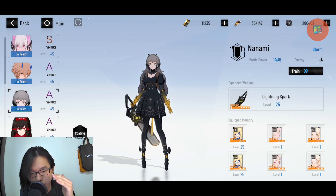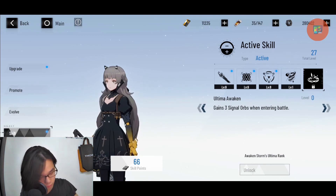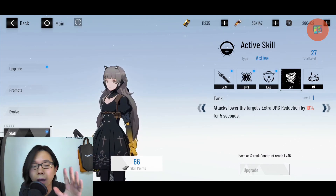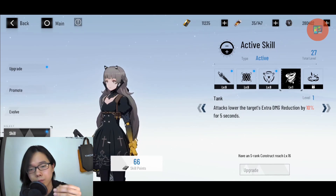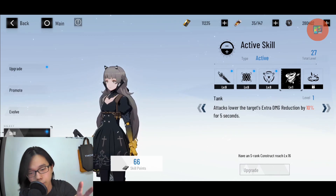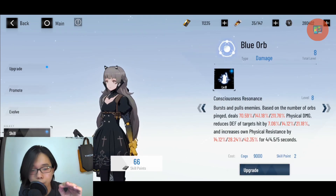Nanami is so valuable in a physical damage team because she is the only one who can reduce the enemy's defense and break their armor. Looking at her skills, unlocked around S-tier: once you hit S-rank Nanami, her attacks lower the target's extra damage reduction by 10%. Extra damage reduction is different from physical damage defense or armor — bosses in Pain Cage often have damage reduction rather than armor. Her blue orbs also decrease the enemy's physical resistance.